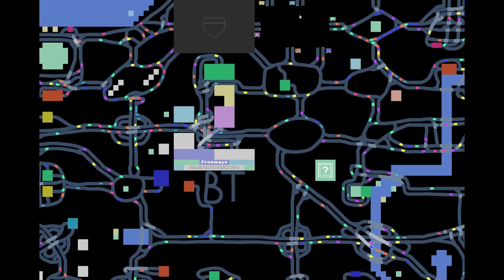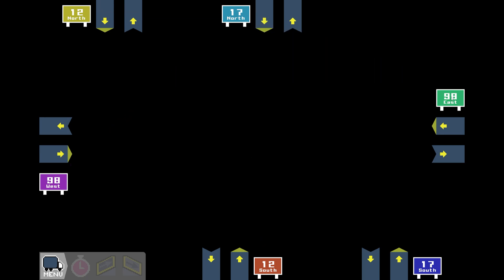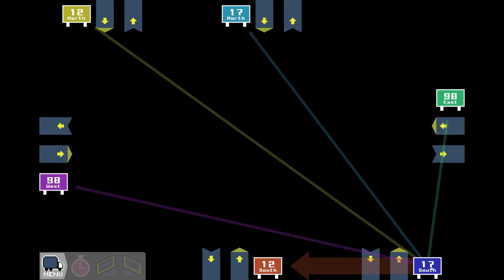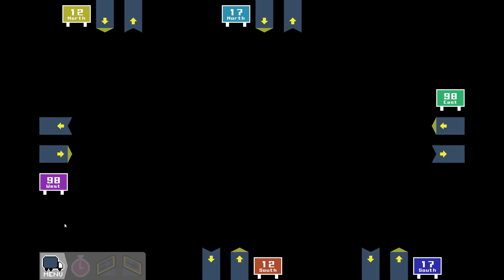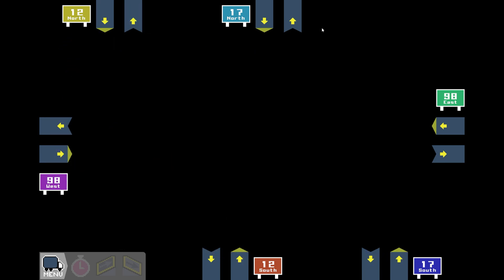Two more to go. Alright, let's see what we got. We have 17 North to the right, 98 East to the bottom, 17 South to the left, 12 South to the left, 90 West to the top, and 12 North to the right. So we are once again going counterclockwise with all our traffic. We basically have to build the same thing as before. Let's start over here and build a little helper road so I know where to put my bridge.